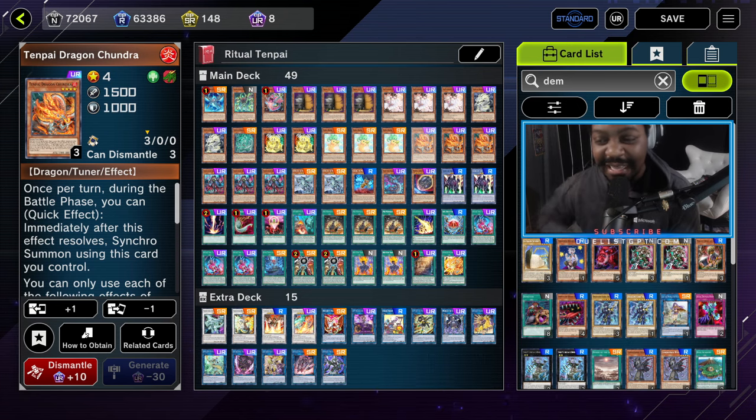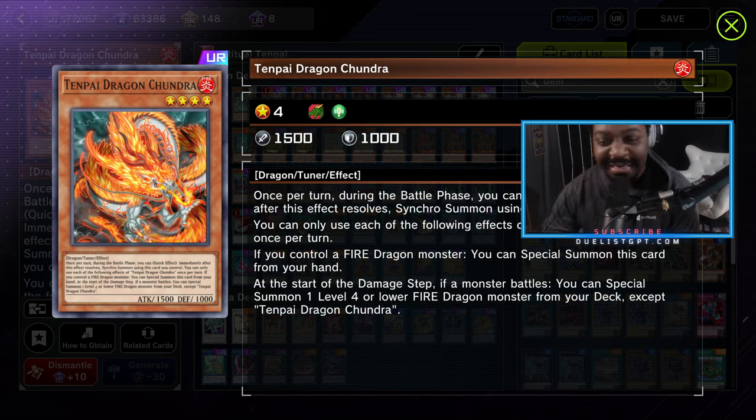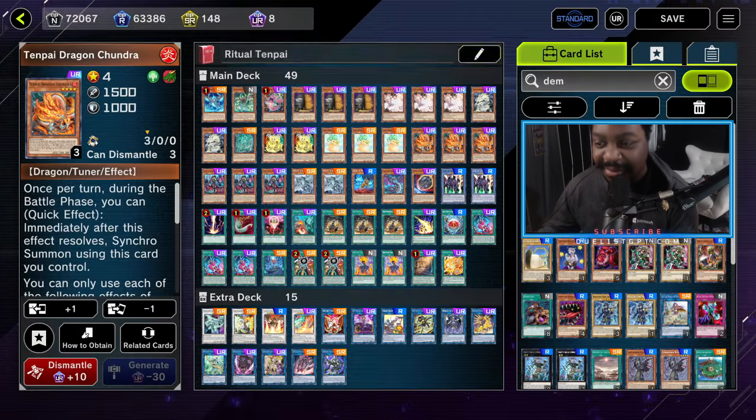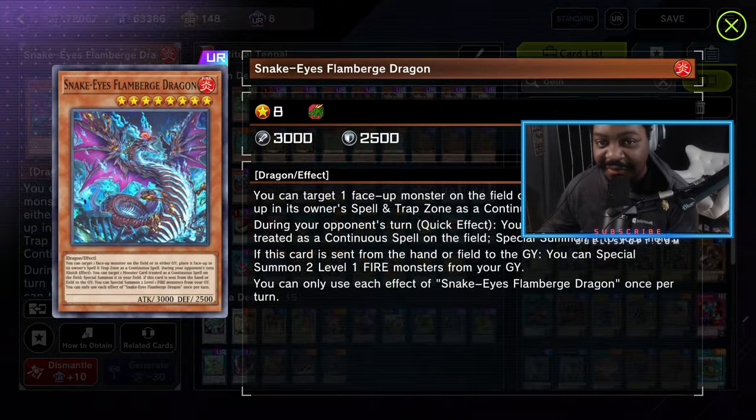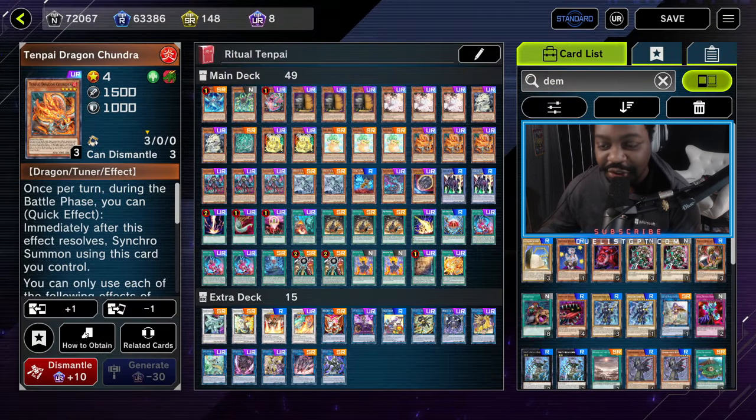The whole idea in this deck — the way I built it — I used AI to build the deck around this one effect that says if you control a fire dragon, you can special summon this card from your hand. I looked at all the fire dragons, and the best ones were Ritual Fire Dragon, which is Lord of the Red, and an effect fire dragon, which is Snake Eye Slumber's Dragon. Since we have an easy combo line of both, I put them in the deck and we're using it with Chundra. The 49-card build gives us access to all the cards and buries the garnets effectively.